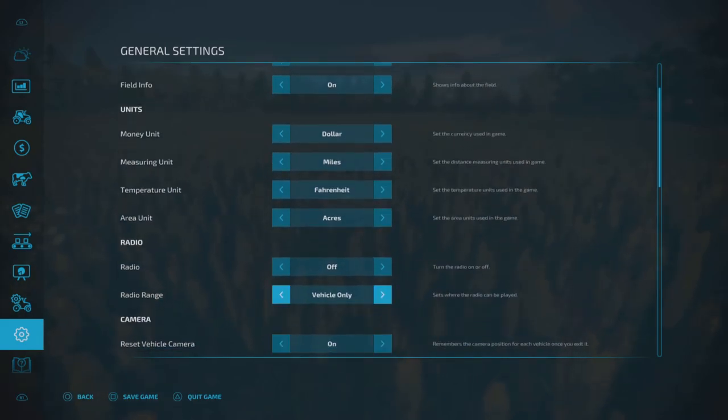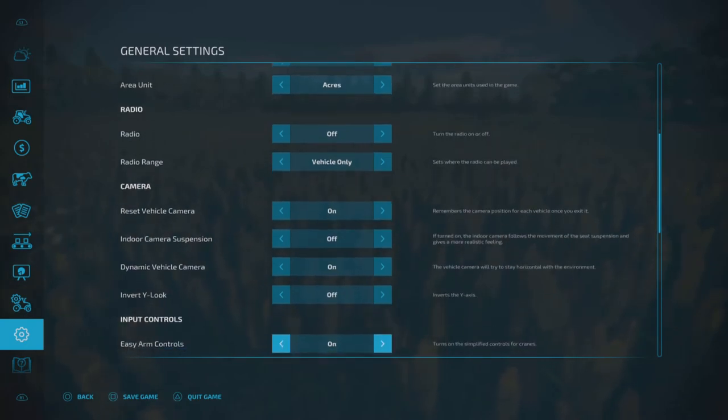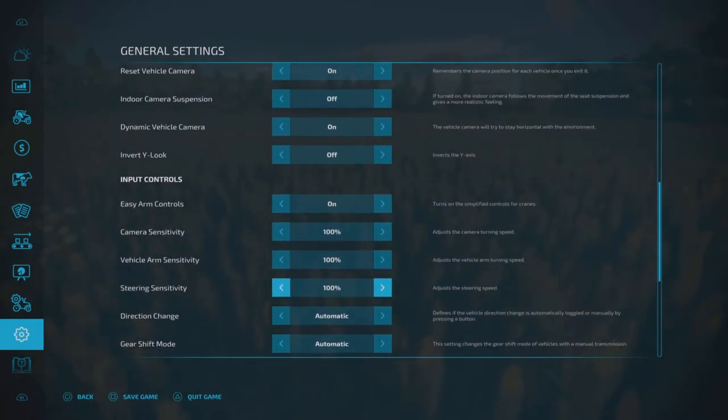Radio, of course — you can turn it on and off. I think it's radio always on, or vehicle only. Vehicle cameras — same basic concept of everything. There's a few new additions but most of it's pretty well the same stuff. If you're in a seat you're going to bounce around if you're in the inside view, which is pretty cool — gives you a little more realistic look.